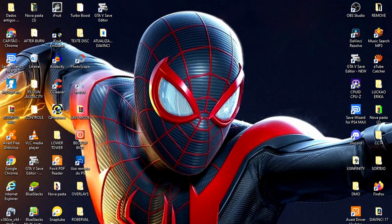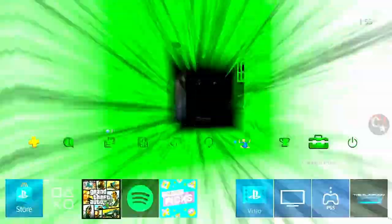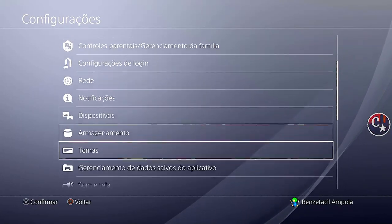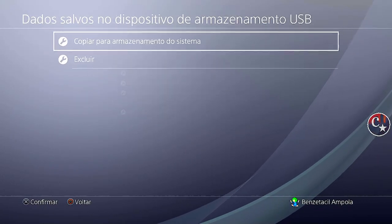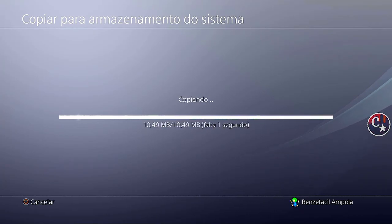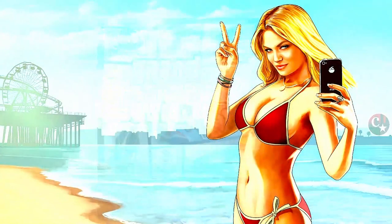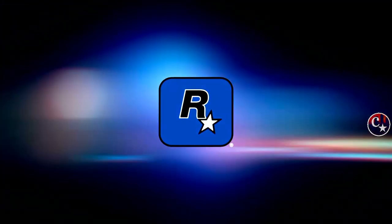Coloquem o pendrive obviamente no PS4. E vamos vir novamente aqui em configurações — gerenciamento de dados salvos no USB, que é no pendrive. Copiar para o armazenamento do sistema, copia e aplica a todos. Aqui agora é só logar no jogo até chegar no modo história. É simples, mas infelizmente só dá para o PS4 e para o PS5. Ainda não temos um assistente de salvamento para o Xbox One.